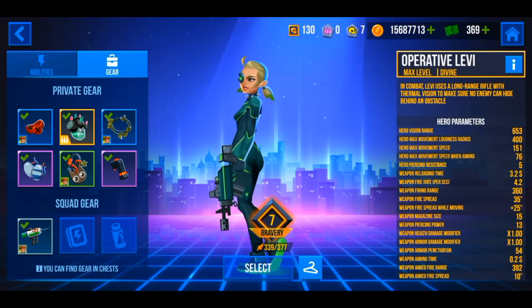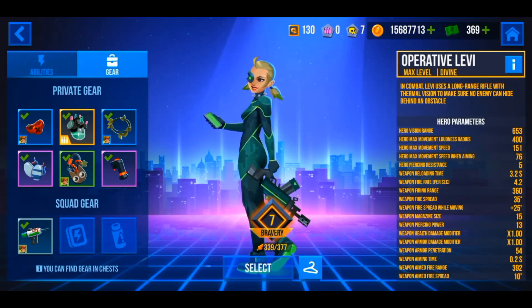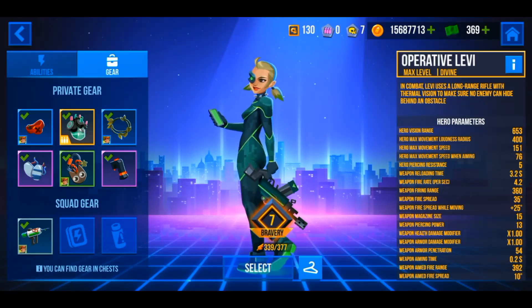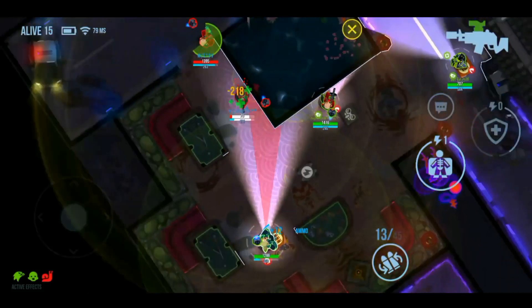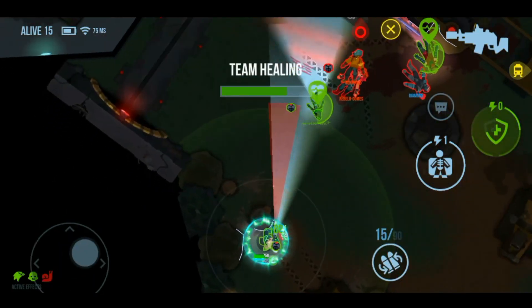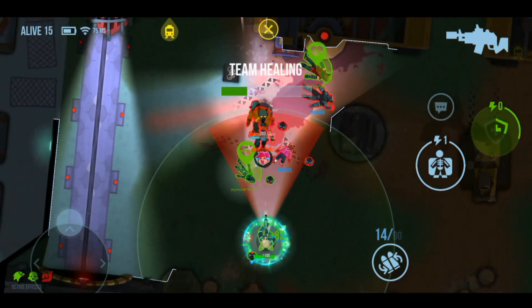This set of gears increases Levi's firing range to the max by using the Exploder gear part and three of her personal gears, in addition to the Bionic Heart for piercing power to help you with density, while boosting her fire rate for extra damage by using the Tech Knee Pads gear part.